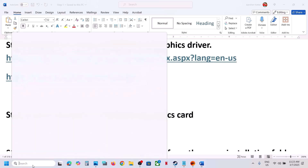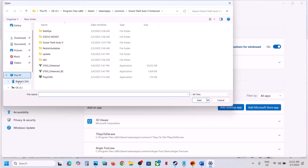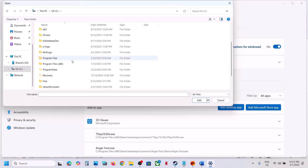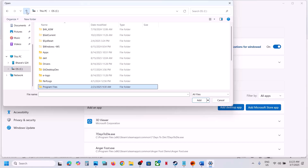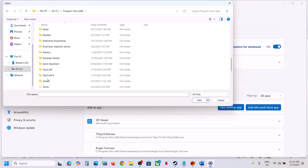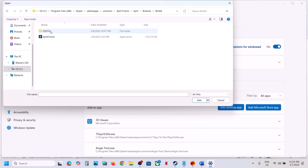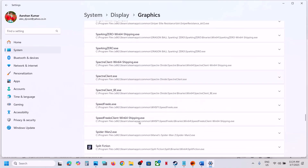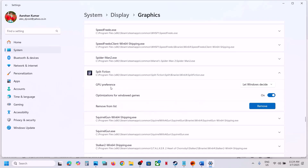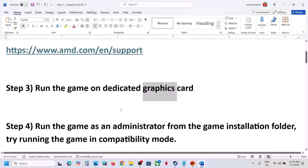The next step is to run the game on the dedicated graphics card. Type 'Graphics Settings' in the Windows search box and open it. Click Add Desktop App, then go to the game installation folder and select the game exe file. Once the game is added, scroll down, find it in the list, click on it, and set GPU Preference to High Performance — selecting your NVIDIA or AMD graphics card. Then launch the game.